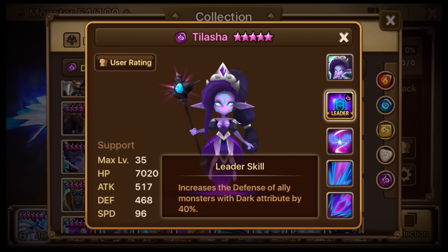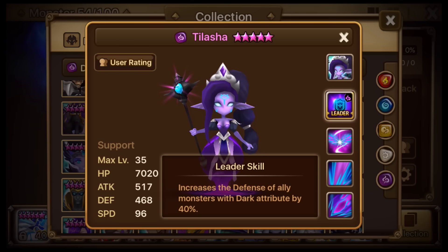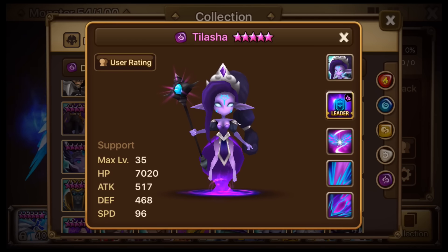She has a leader skill for Defense of Dark Monsters, which is nice. Could be really good in raids actually, if you're using like a D-Ass. Most people use D-Ass, and lots of people like to have Universal Defense, but sometimes this will stack on top of Universal Defense like what a Monkey King has.